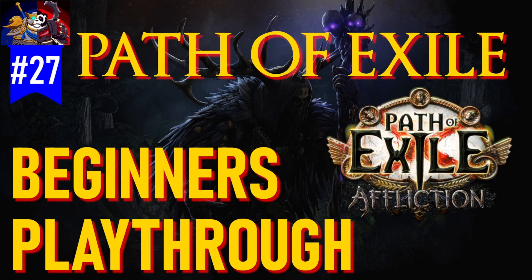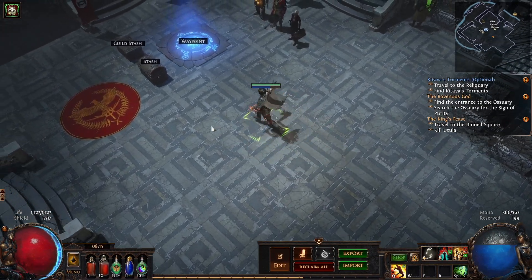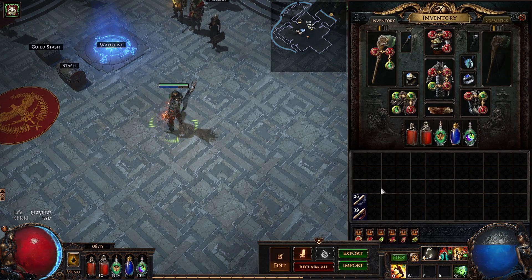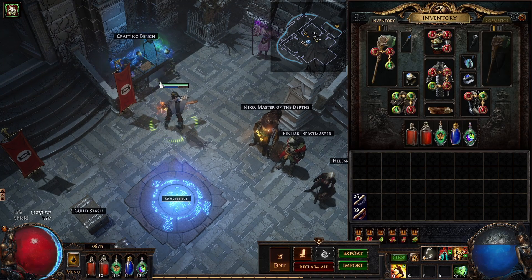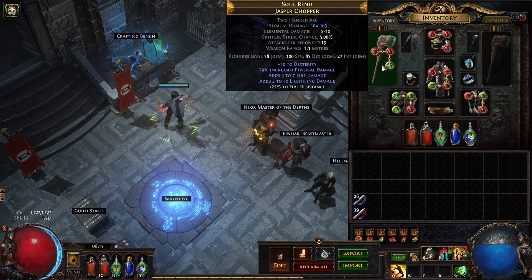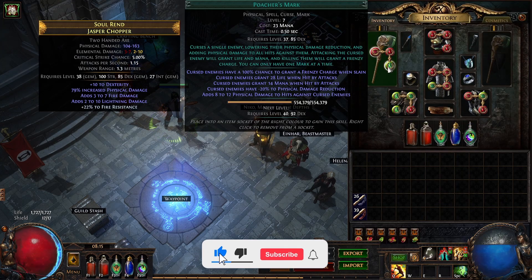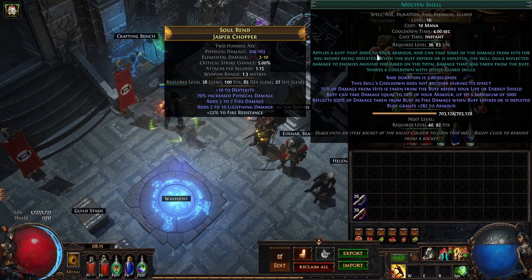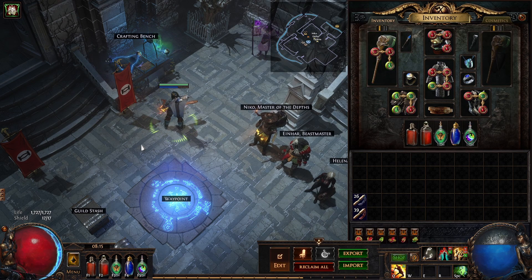Running through Ziziran's Bone Shatter Slayer build — we are now officially a Bone Shatter Slayer, we can say that now, we've got our first ascendancy. I did go and buy an Orb of Fusing from one of the vendors for four Jeweller's Orbs, and with one click we managed to link this axe that we've been saving for like forever. So that is now three-linked, I've put the gems in there and I've just crafted some Fire Resist.